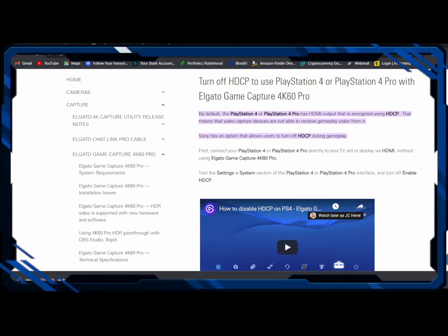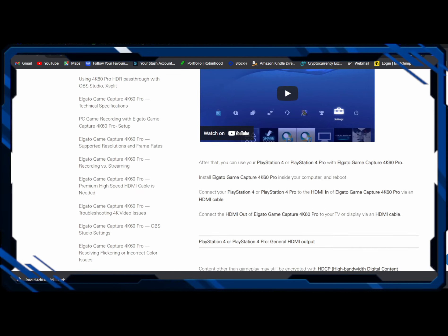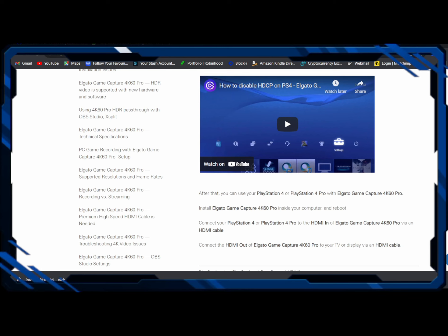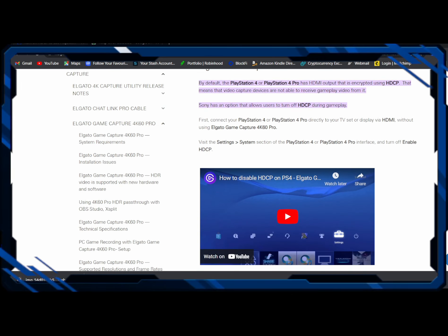Upon doing more digging, I realized it was probably my PlayStation. Sure enough, I researched it and found that the PlayStation 4 by default has HDCP enabled. You can simply go into your settings, then into System, and it will say HDCP Enabled — just uncheck the box. Note that certain streaming platforms like Netflix, Amazon Prime, and HBO Max won't work with HDCP disabled.